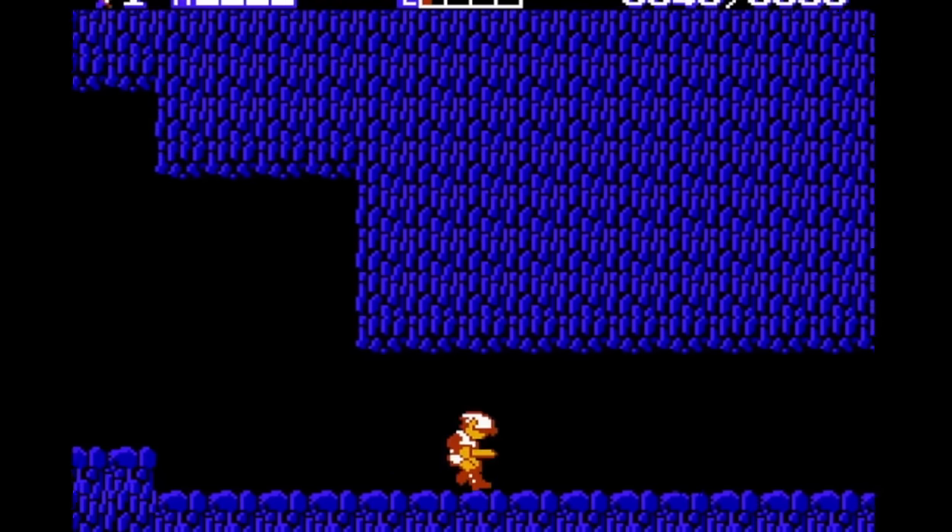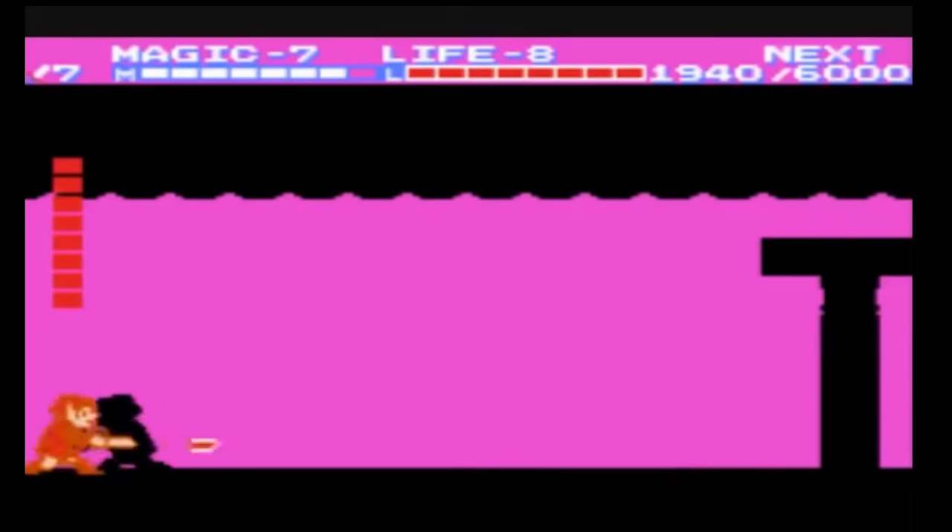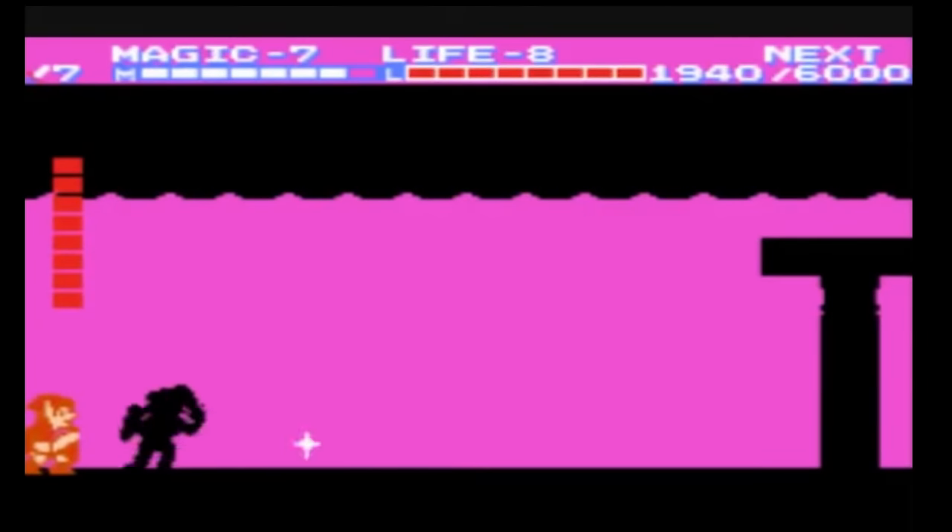In the original NES version of this game, the game over screen actually strobes — imagine the image flashing blue and white. Another fairly known fact is that in the Shadow Link fight, you can stand on the left side of the screen, crouched, and spam B for an attack with only a handful of his attacks hitting you.